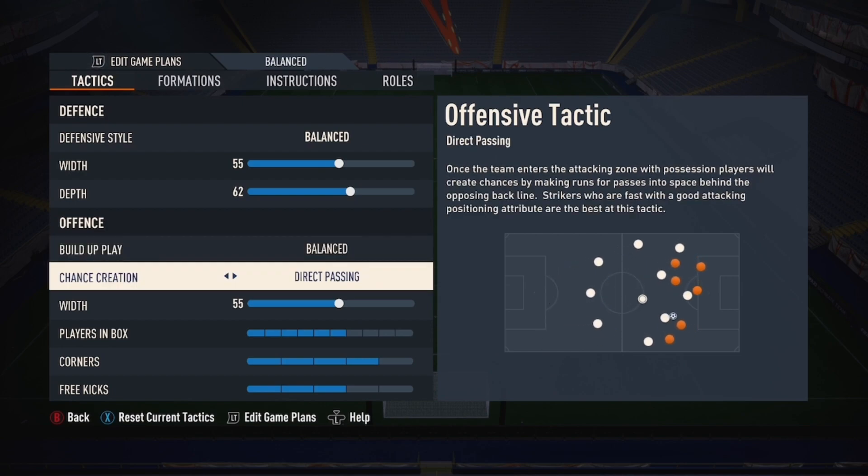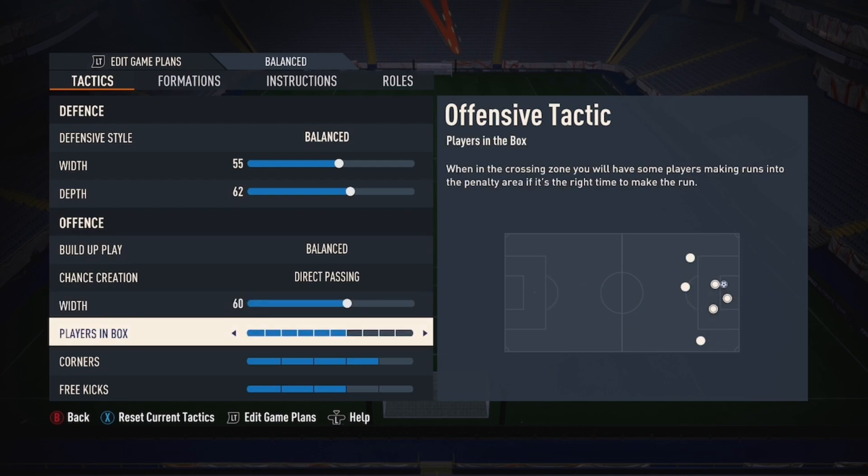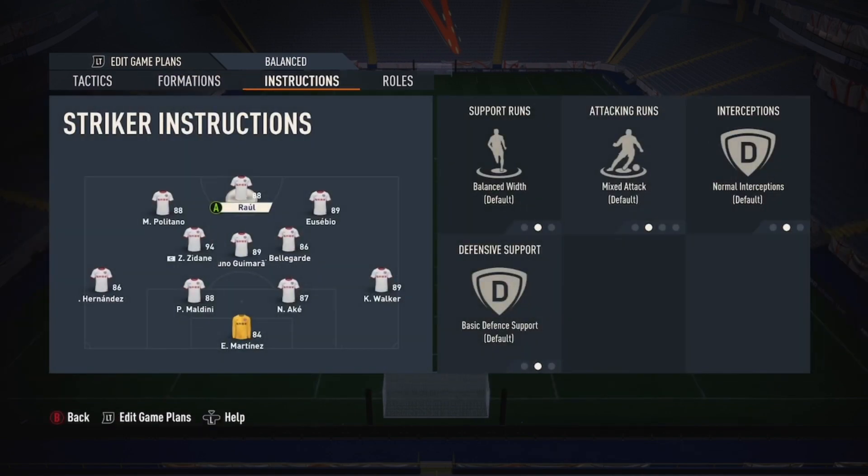Build-up: balance and direct passing. In this FIFA direct passing is the one — it is the one in all formations I suggest to use. Width: I do use 55. People will go as high as 70, really trying to spread it, but I like to have everyone nice and close. Triangle passes: 55 to 60 is the spot for me. 60 is when I'm feeling more confident with the players up front and in the box. I go 6 — I've got plenty of people around the box.